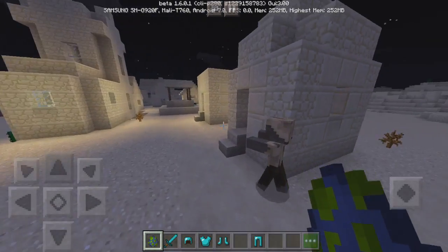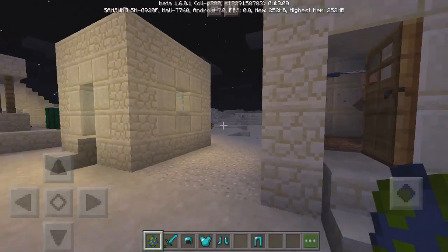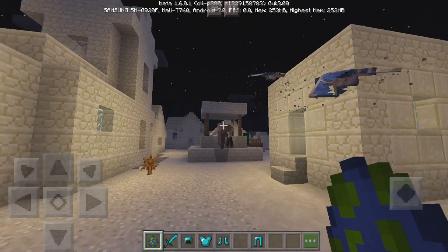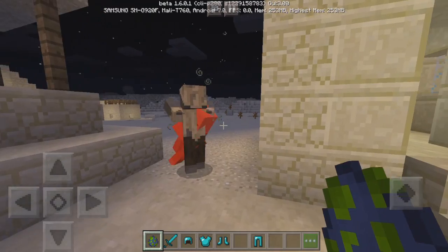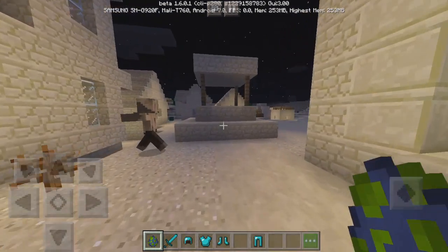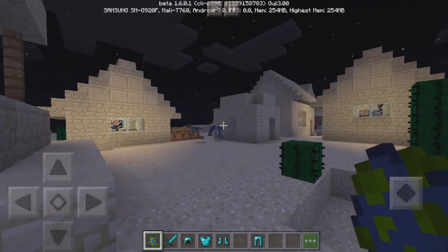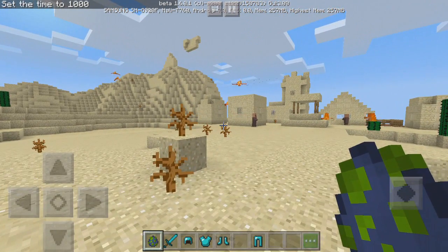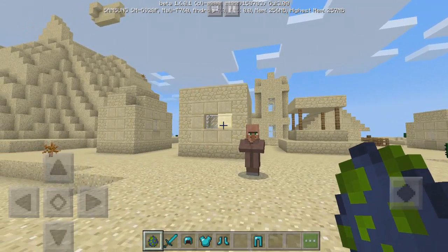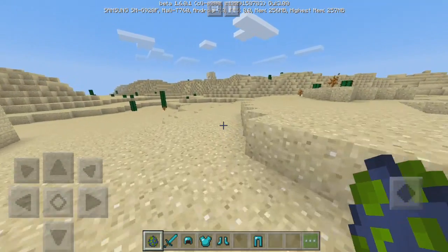I want to find out if these actually try to attack villagers. Let me place one near them. It doesn't look like they attack villagers — they're just flying around. We are in creative so it's not going to hurt me. As you can see once it gets to daytime they will burn, just like any other hostile mob. They don't drop anything right now. Hopefully in another update they will drop something, since pretty much every other mob drops something when it dies.